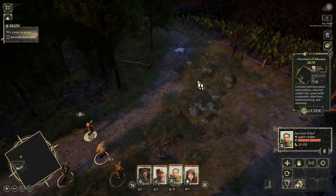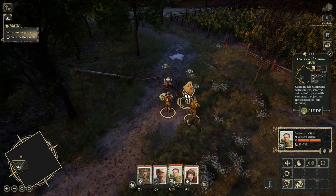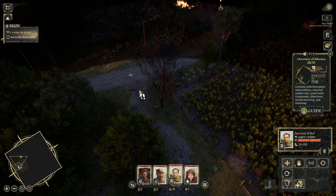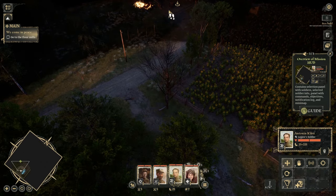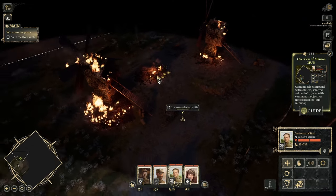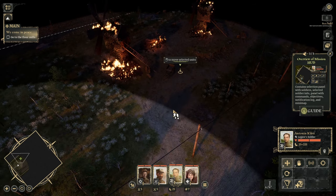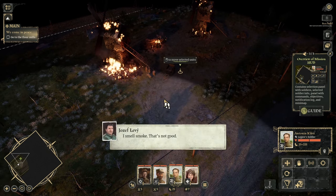Let's get you lot over here and move towards the flour mills. There's a marker there — and some fire. A little bit ominous. I suspect maybe the flour mills might not be operating at peak efficiency. That smoke is not good.